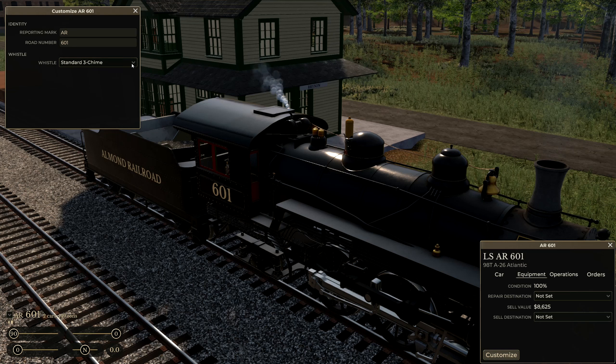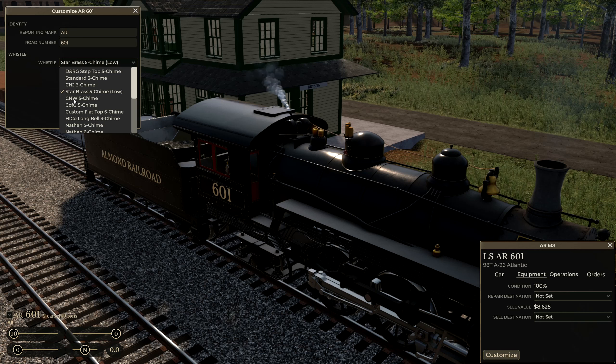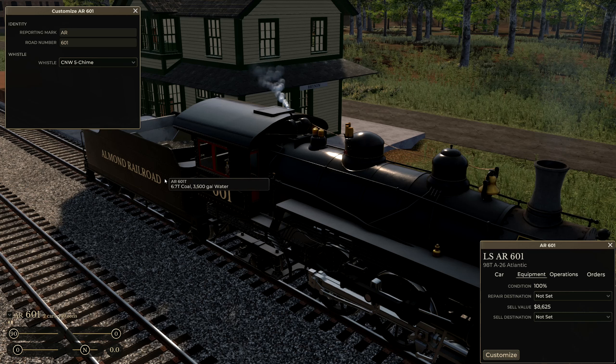You can see in this case the model actually changed on the loco. I don't know how accurate these are — I'm not a train nerd, I mean I like trains but. Going down the list we've got the Chicago and Northwestern maybe, five chime C&NW — that sounded pretty similar. Then the C of G five chime — I don't know what C of G is, somebody will know.